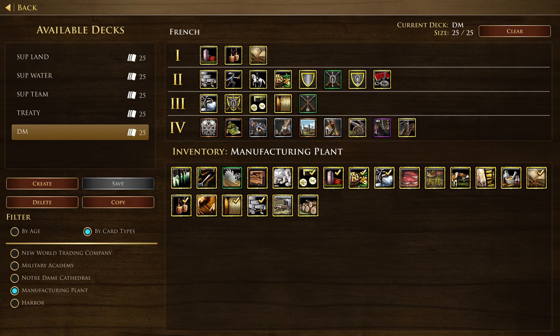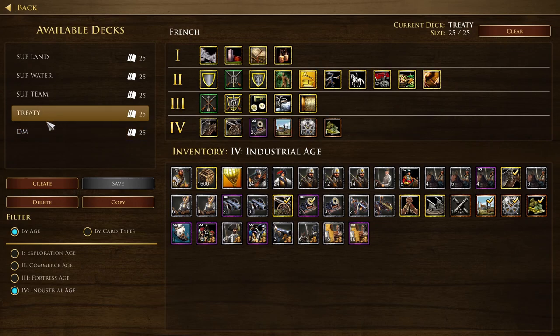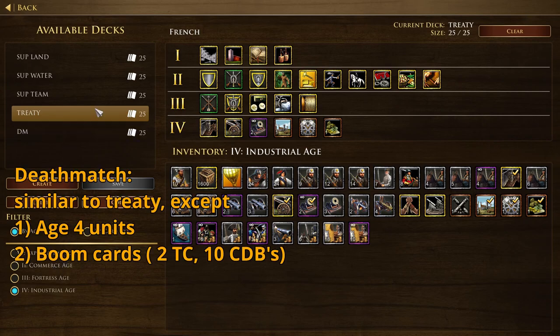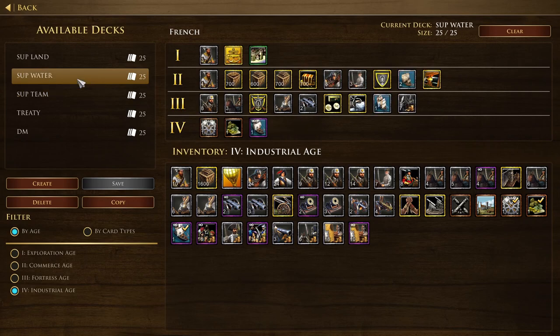Deathmatch decks look very similar to treaty decks. You swap out the big economic cards — like the Age 1 or Age 2 estate or mill cards — and replace them with booming cards like two town centers or ten villagers. Typically in deathmatch you put in three to five Age 4 unit cards so that when your resources dry up you can still send units and stay in the game. To summarize: in treaty, maximize permanent upgrades; in deathmatch, use mostly permanent upgrades plus Age 4 units and powerful booming cards; for shorter treaties, include three villagers and 700 gold to advance faster.